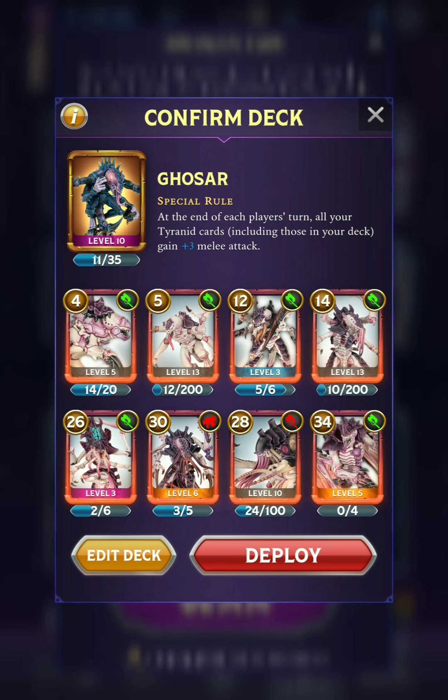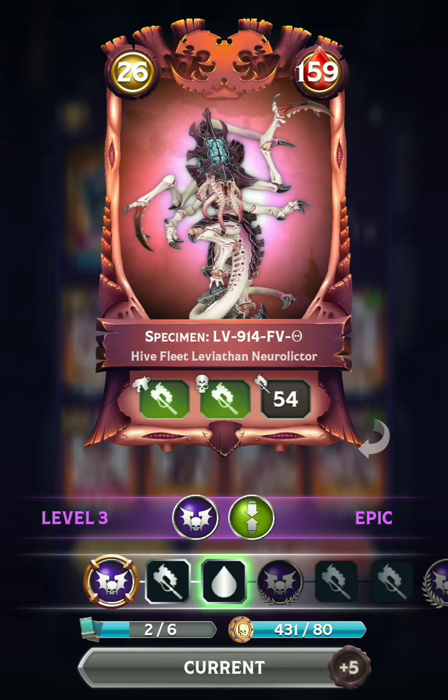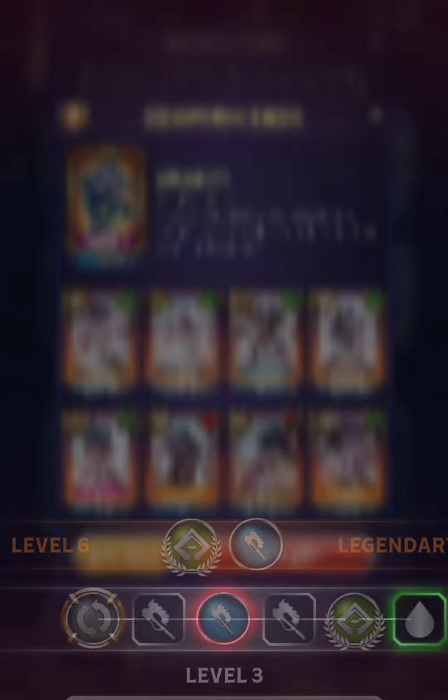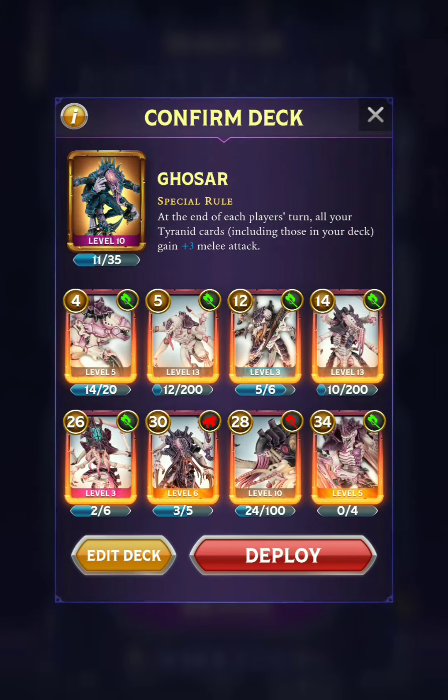It would be even crazier if I ran some Berserkers. Death Blow is also very good here, but I'm using some of the weaker cards just to see how it goes. Some of these are brand new models — we've got the Neurogaunt with Taunt, we've got the NeuroLictor with Fear. This one does get quite a bit better as it levels up. It's still only at level 3 at the moment, so not the greatest.